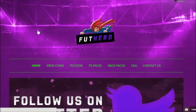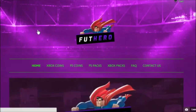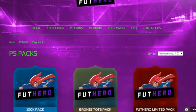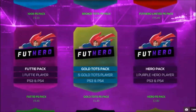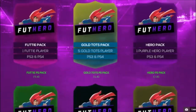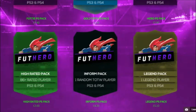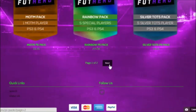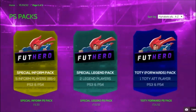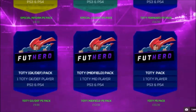Head over to this site, guys — the link will be down in the description below. So let's run through the packs that they have. They've got a 100k pack, a bronze team of the season pack, Foot Hero Limited pack, a footy pack, a gold team of the season pack, a hero pack, high-rated player pack, inform pack, a legend pack, a man-of-the-match pack, a rainbow pack, a silver team of the season pack. On another page, they've got a special inform pack, special legend pack, a team of the year forward pack, team of the year goalkeeper, defender, midfielder, and just a team of the year pack.